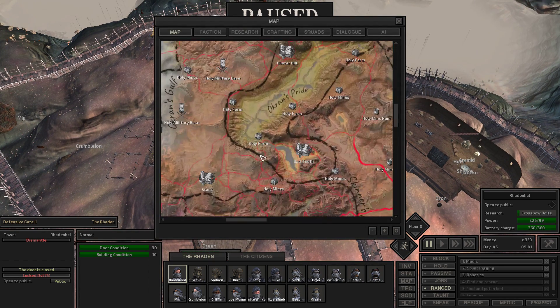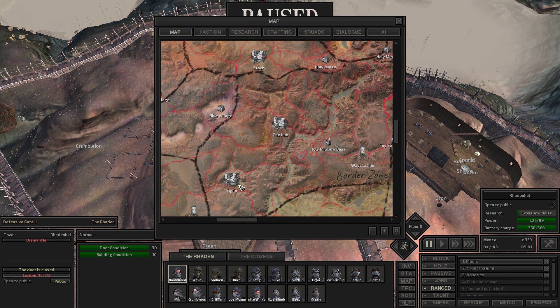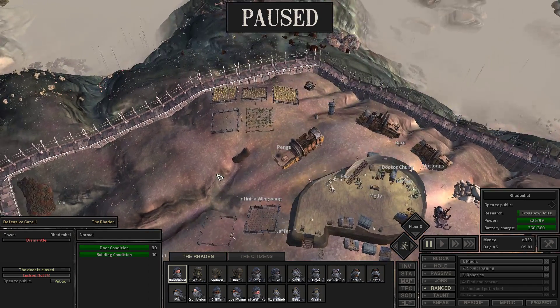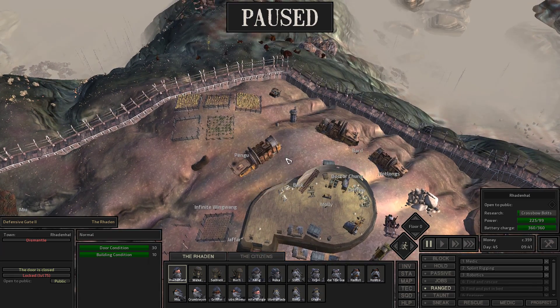I noticed this particularly - there were a lot of duplicate vendors. The last time I was in Squin at the plate, the armor vendor, there were three of them. Importing your game allows you to refresh your save file so you don't accumulate crippling bugs. So that's something I did.